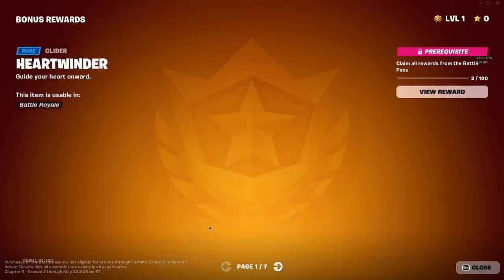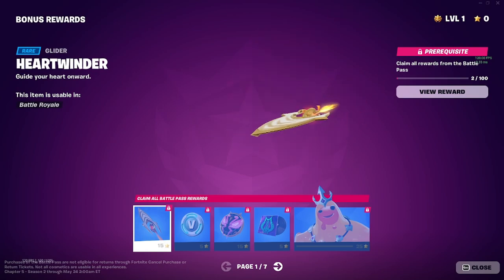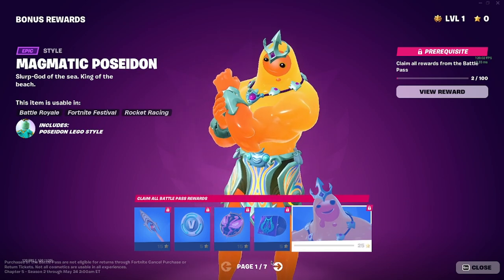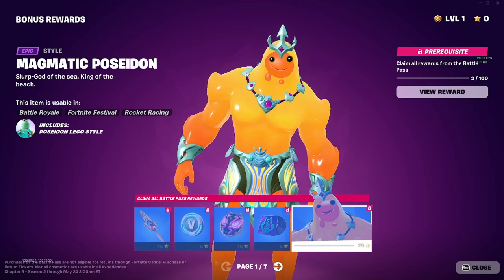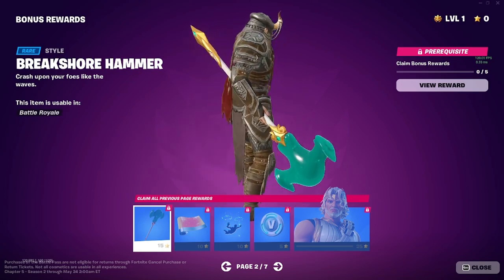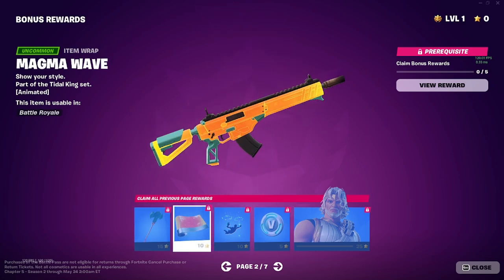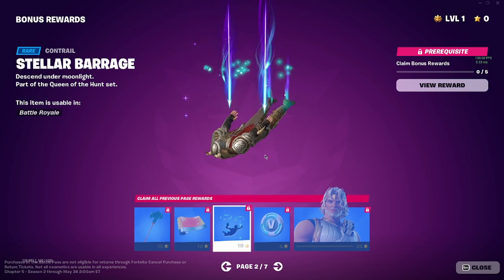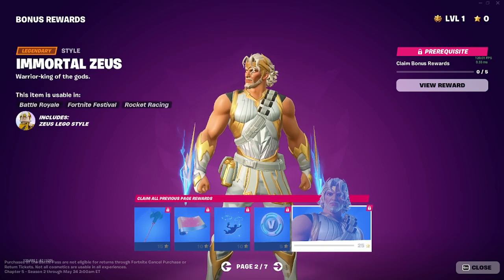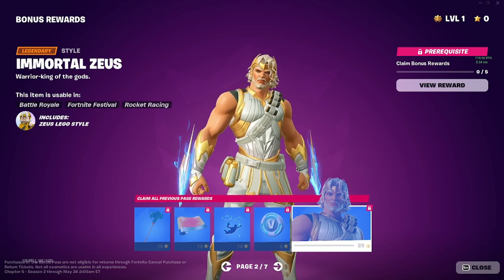That's the end of the battle pass. For the bonus rewards you get the Heart Winder — and it's kind of mid. That's kind of mid too. I don't know what I'm saying. The Lego — I'm not a big fan of these though. A hammer just doesn't look like a hammer. Magma Wave — hey. I don't even care about the gun skins in this game but I think I still use the witch one. The contrail is pretty cool — shoots down. More V-bucks. Immortal Zeus — in this one he's wearing all white. You get a little Lego figure.